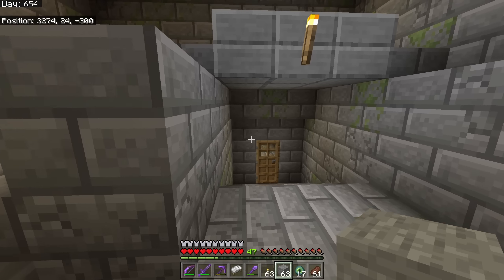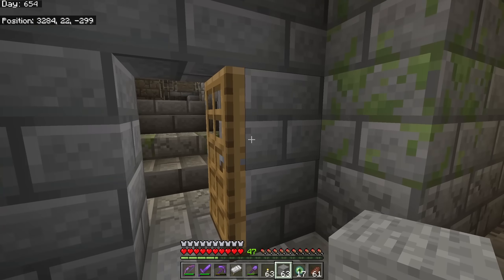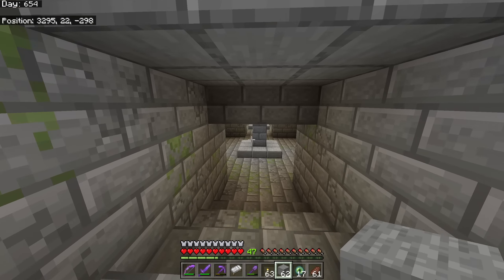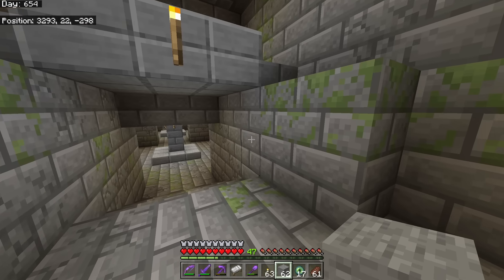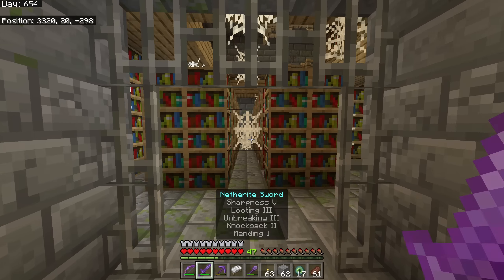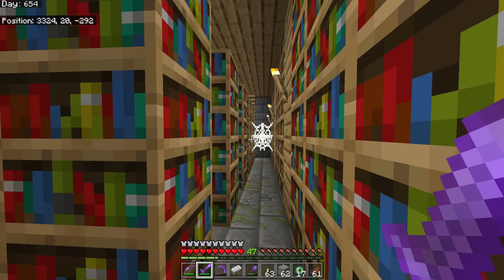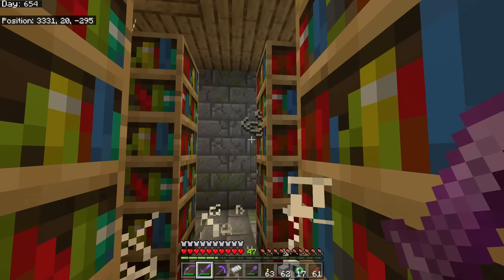I'm going to block off areas I know I don't want to go back to. We have a library down here - for us we don't really need the books because we can trade for them, but if you need books early in a game, this is the place to get them. You can get so many books, and there are usually chests here too.